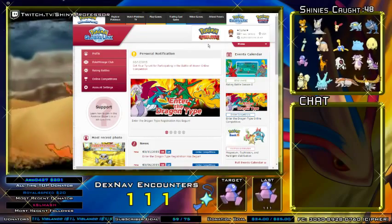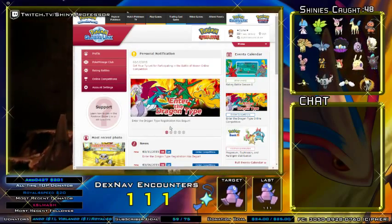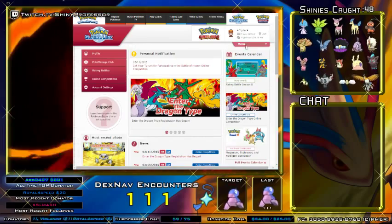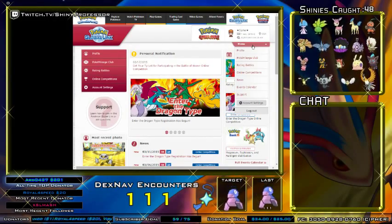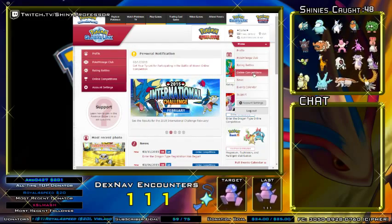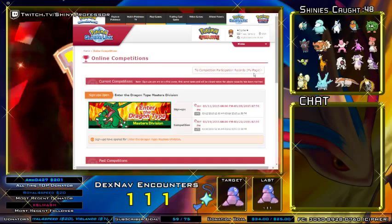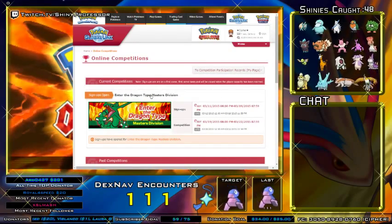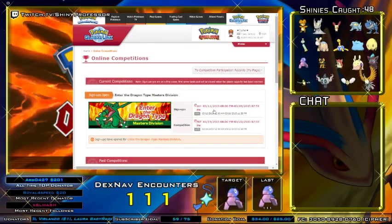It's real simple to sign up for the tournaments. I am actually going to be signing up for the Enter the Dragon type tournament. You come over to your menu bar, you select online competition. Now this will give you all the details on that tournament.